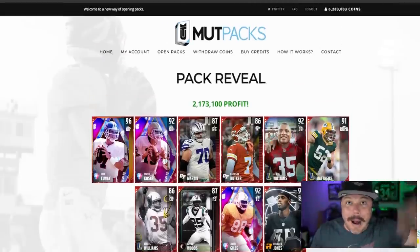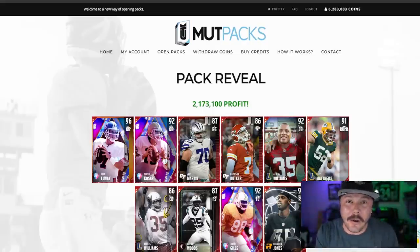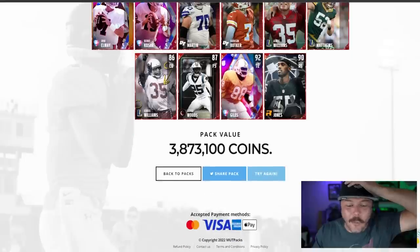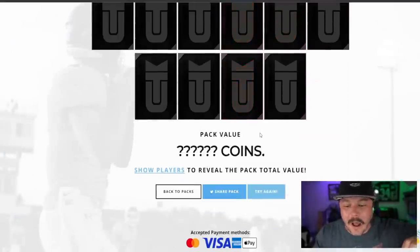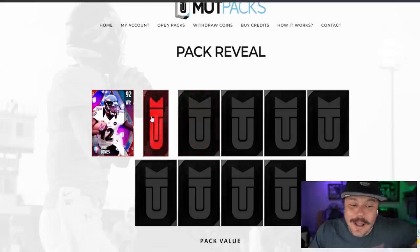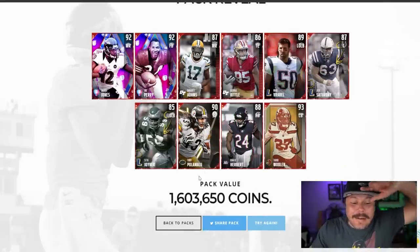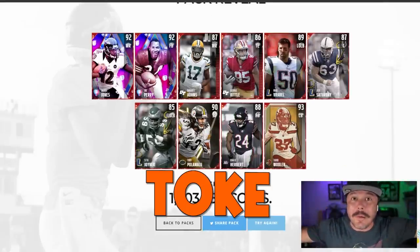Before we jump into today's video, I want to give a huge shout out to the sponsor mypacks.com. You can use promo code 'chokechill' for 20% off and get a free 50,000 coin pack. In my last video I made 2 million coins profit by pulling a John Elway — 3.8 million coins. You can get yourself a free 50,000 coins by simply using my promo code down below. We're gonna do one more pack — we're gonna get 1.6 million coins out of this. Link down below, promo code 'chokechill', 20% off.